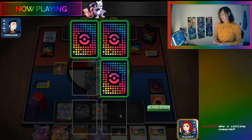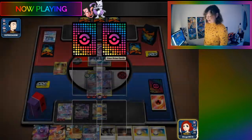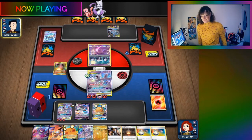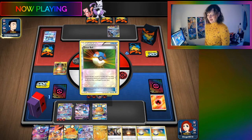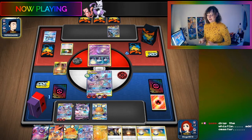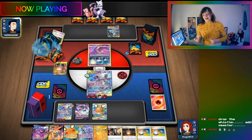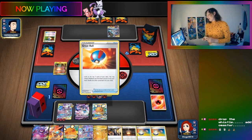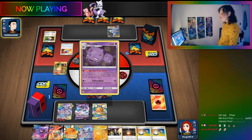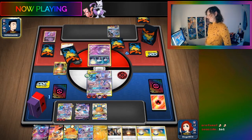The streamer specifically names the chat members they're calling cowards for not understanding Judge's Whistle: R.F. Smat and Pops Bentout. Then Gazerbeam suggests dropping the Whistle and adding Omastar. The streamer thinks Omastar would slow Mewtwo down - there are decks that can really benefit from Omastar but not Mewtwo, since Mewtwo wants a full bench and already has a stadium.